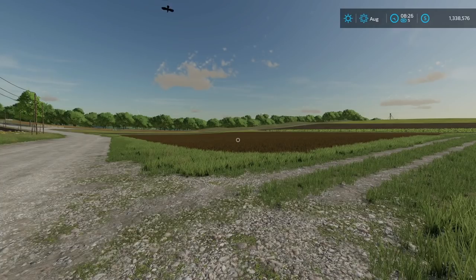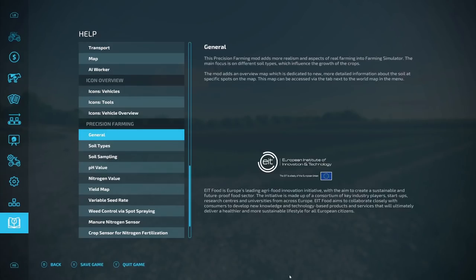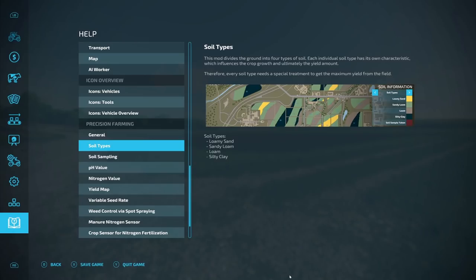We are in Elm Creek and this is the field we're going to be working on. This episode is basically going to be an introduction to precision farming and how to get started with it — this is probably going to be a couple of parts, so definitely check out the other parts. First of all, there is a new help section with precision farming. If you head over to the help menu, you can find general soil type, soil sampling, pH values, and all that.